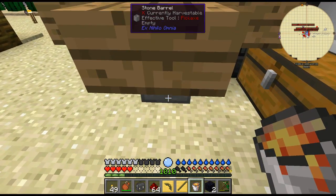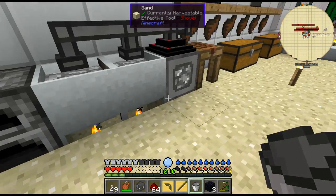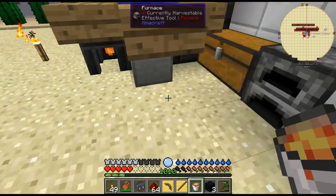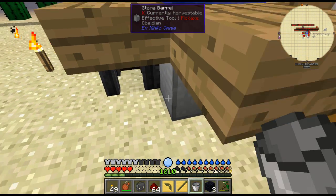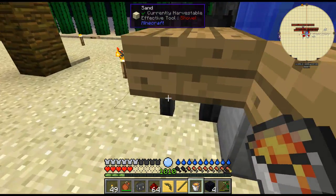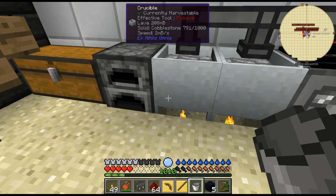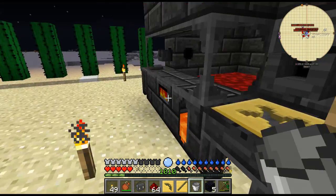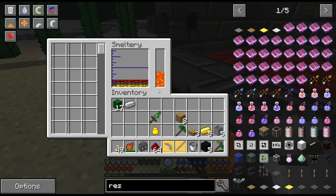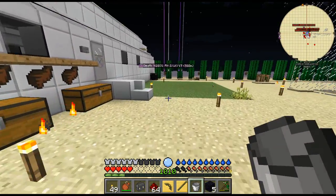Now we can start cooking on gas. We'll put that in there - more obsidian, there we go, we've got three. We'll just make as many as I can for now. I think that's it - yes, that's it. Five! Let's put the five pieces of obsidian in here. Oh, I don't need to do that - I was almost about to make a silly mistake.